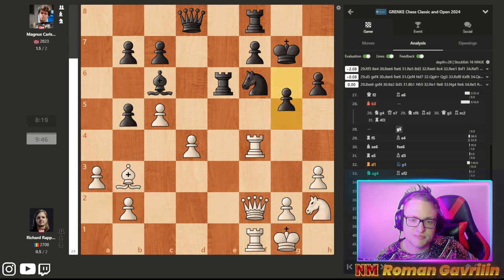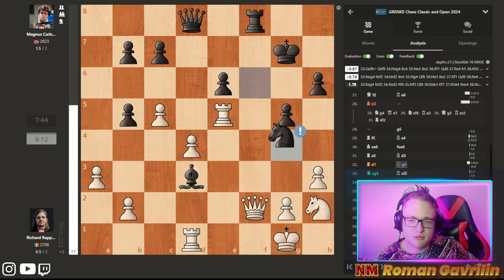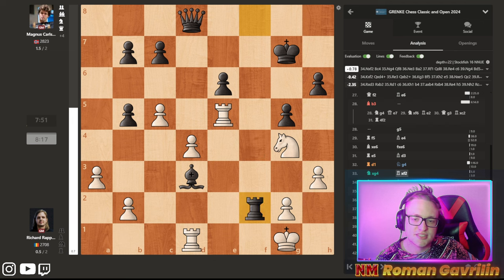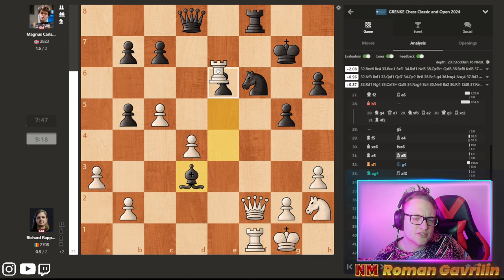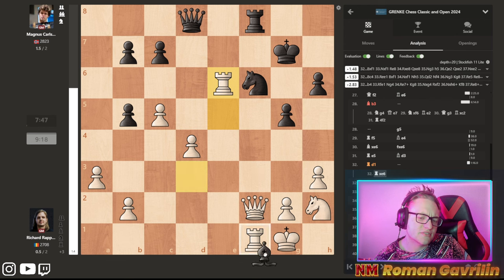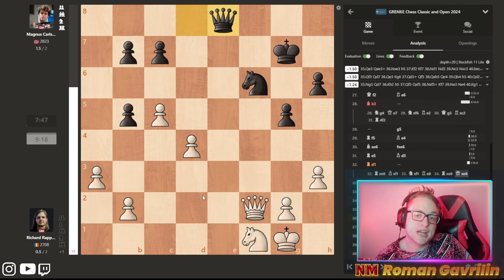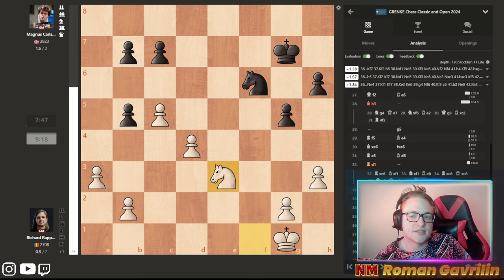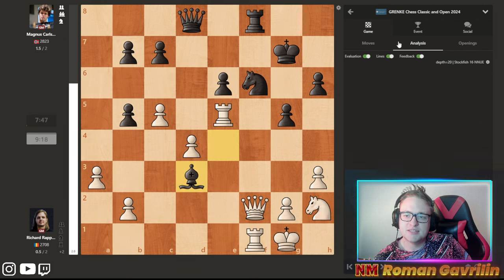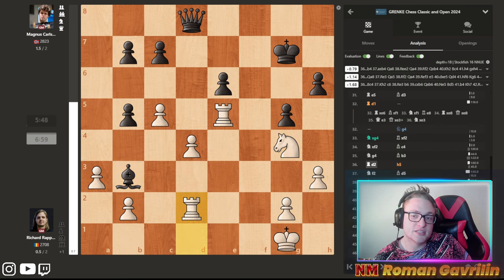But Richard couldn't find it. He plays bishop d3, bishop f5, rook f5, bishop f4, bishop f6 takes, rook e5, bishop d3, rook d1 — his first kind of mistake — knight g4, he sacrifices his queen. What he should have done is play rook e6, but it's very complicated to find. Richard has an extra pawn, but it's not that easy to win even so. After rook d1, knight g4, he sacrifices his queen and still is kind of winning, but needs to convert somehow.